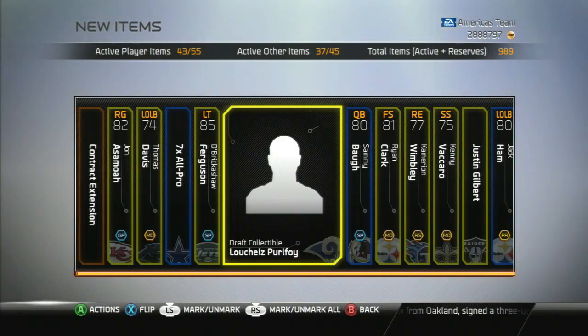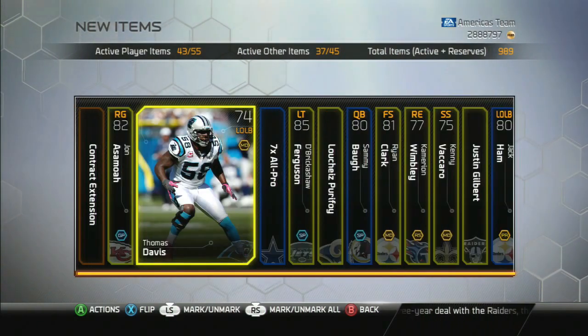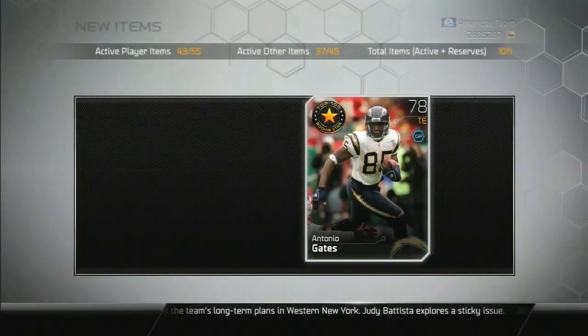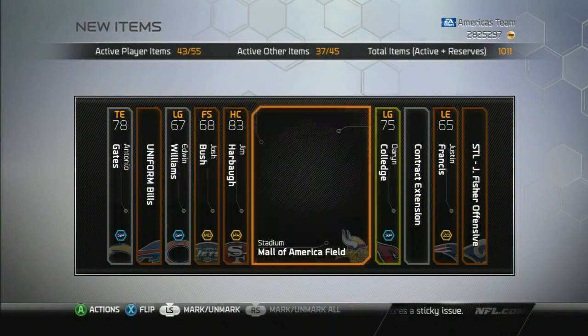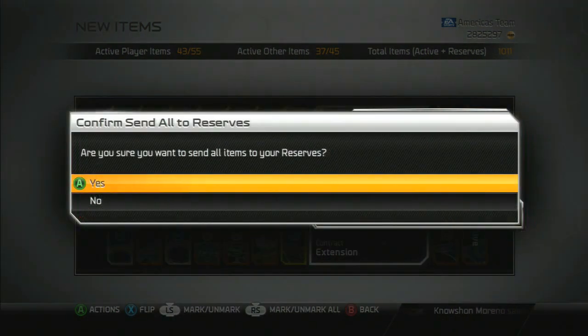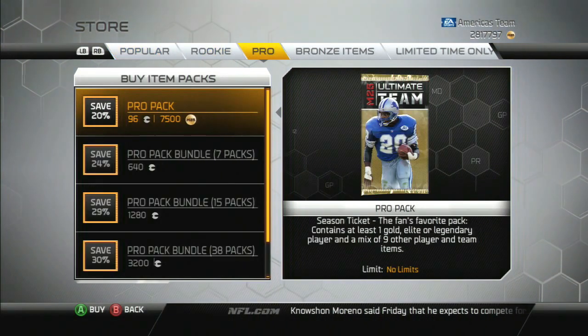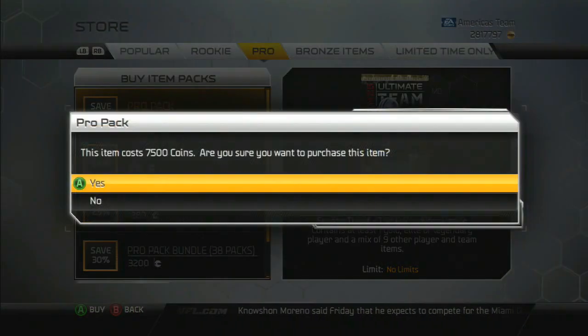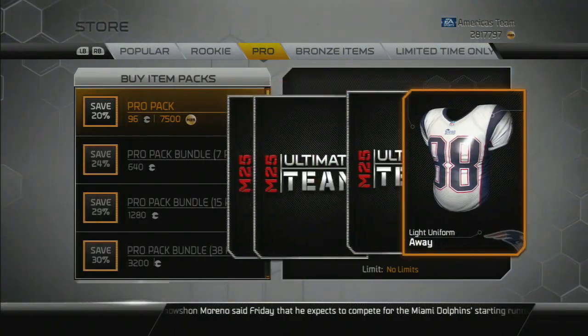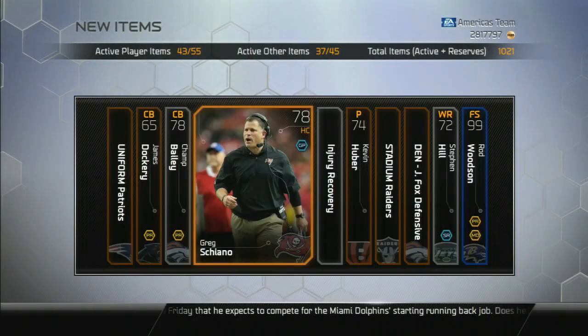While pulling these packs we could talk about ultimate legends to come — John Randle is probably getting a new card, he should get a new card. I'm not sure if Super Bowl legend cards will get new versions — that'd be crazy because they were pretty stacked stat-wise. Ultimate Legend Mike Irvin would be great. Ultimate Legend Mean Joe Greene would probably have like 90 speed, something crazy like that.